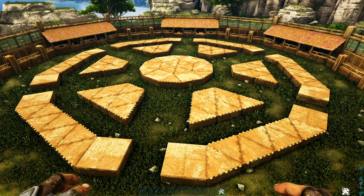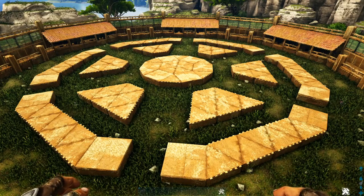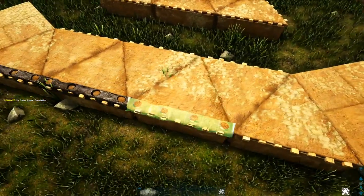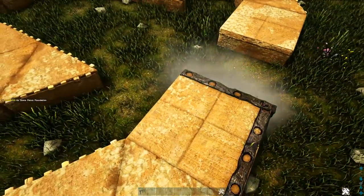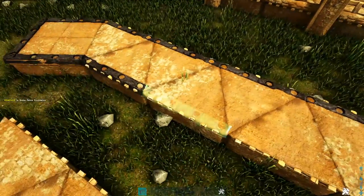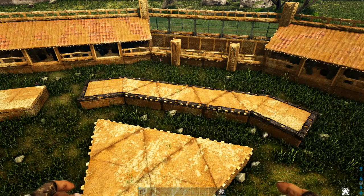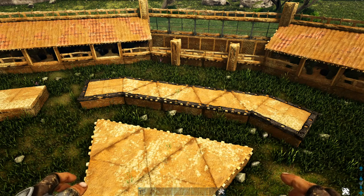Now we're going to move on to the inner rings. Quick example for the Syntax version: go to these foundations and line them all the way around with stone fence foundations. In Syntax's video he was using a mod with crop plots that had a metal rim, but metal fence foundations won't show above adobe foundations, so we use stone to get that same effect. You would then fill it in with crop plots of your choice to get a similar result. If you want my version instead, I'll show you that next.